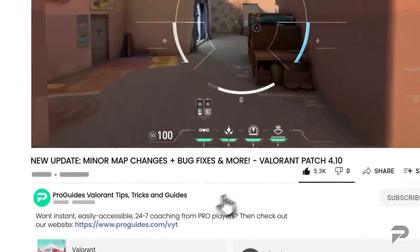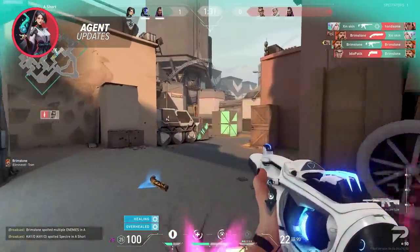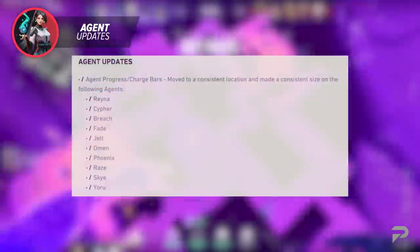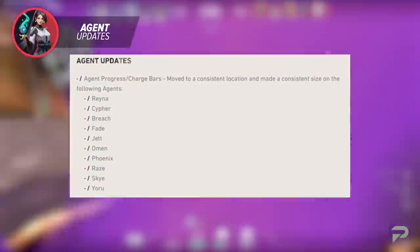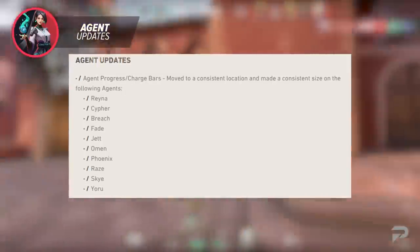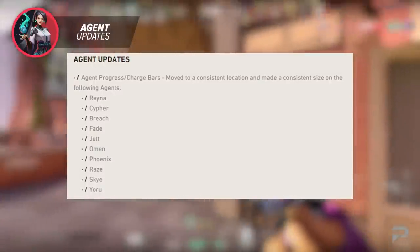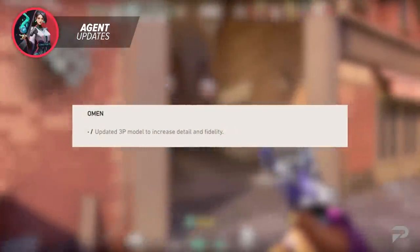The agent changes this patch aren't too big — there are mostly just some quality-of-life changes to progress tracking. The devs have changed the agent progress charge bars: they've been moved to a consistent location and made a consistent size for the following agents — Reyna, Cypher, Breach, Fade, Jett, Omen, Phoenix, Raze, Skye, and Yoru.